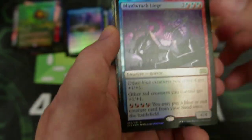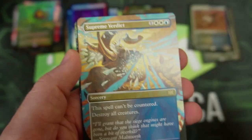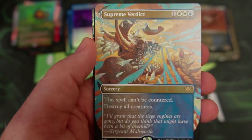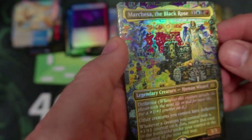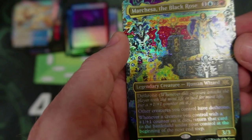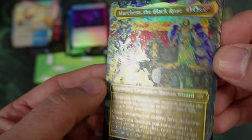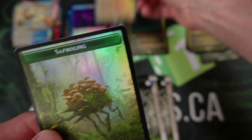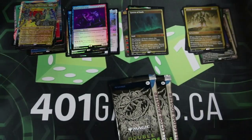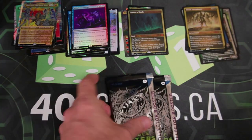We got the Mine Rack Leech, Supreme Verdict — look at that thing, sliced and diced. The Ascendancy — that's our Etched. Wow, that's Marchesca, the Black Rose. Look at that — that is so crazy. I'm going to have to take a while to dissect that card. That card is going to blow my mind for a while. That is something.